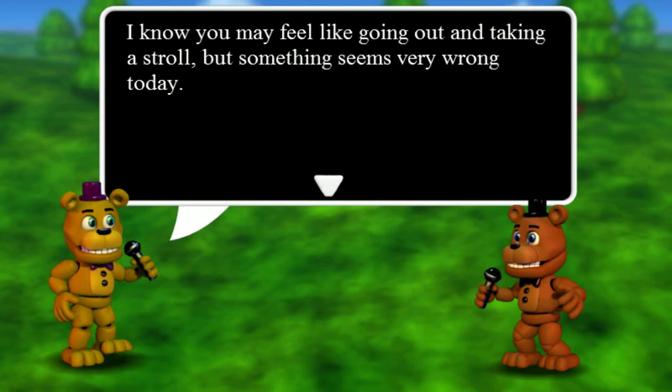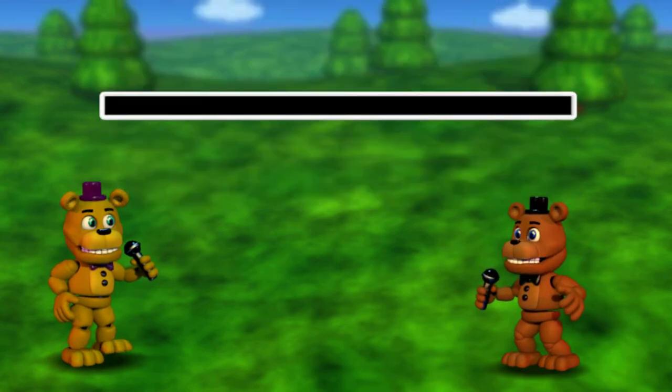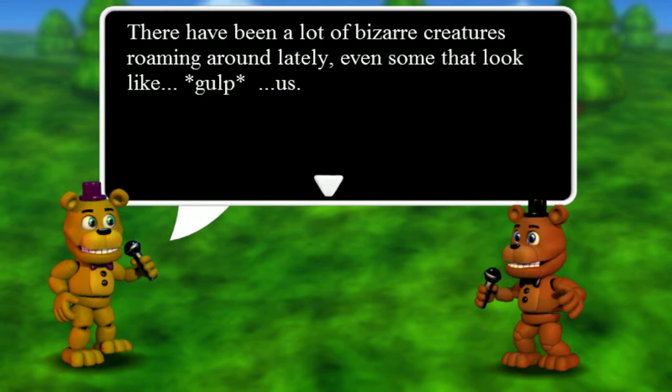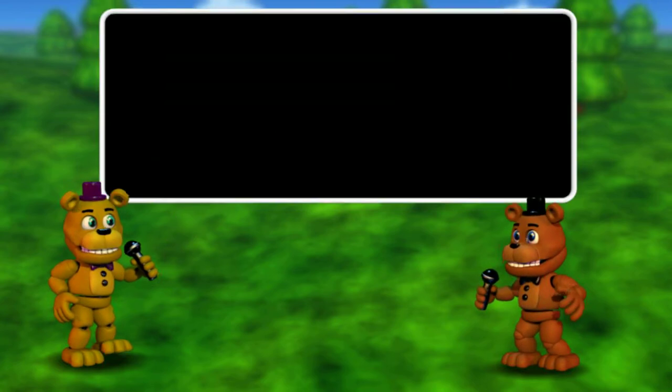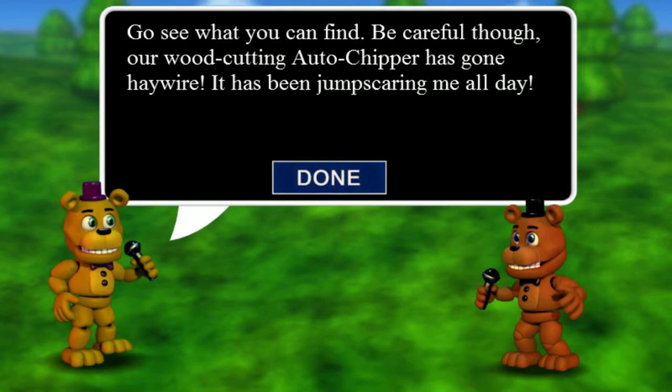I know you may feel like going out and taking a stroll, but something seems very wrong today. All is not well in Animatronica — Animatronic Village, we are working on it. The point is that something is horribly wrong. There have been a lot of bizarre creatures roaming around lately, even some that look like us. We aren't prepared to deal with situations like this. Something bad must have happened on the flip side. Go see what you can find. Be careful though — our water auto-tripper has gone haywire. It's been jump-scaring me all day.